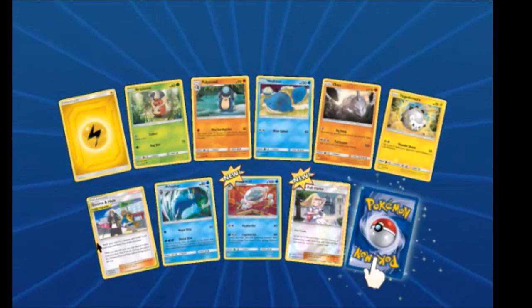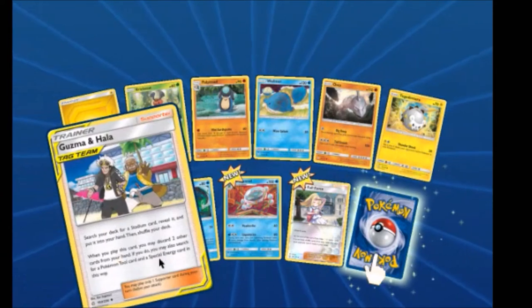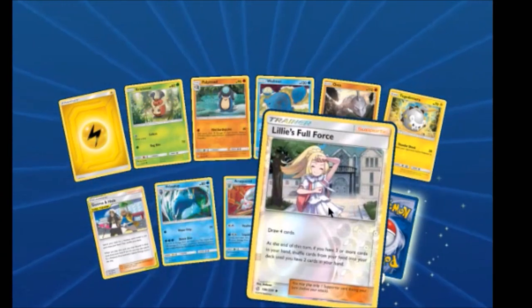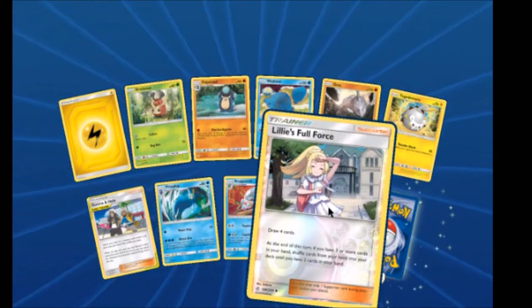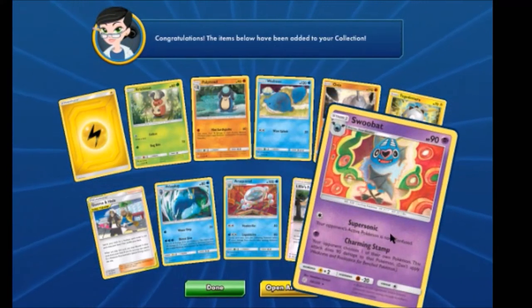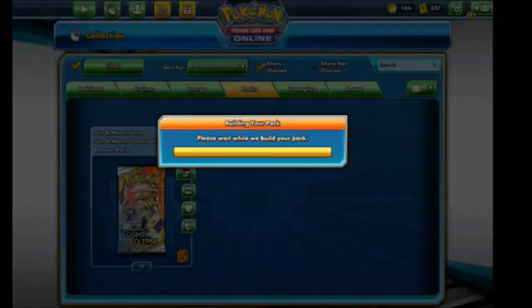We have a Guzma and Hala. A Araquanid. Lillie's Full Force Reverse. And a Swoobat — crazy art! Yes.